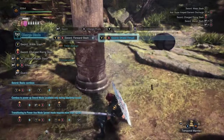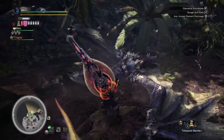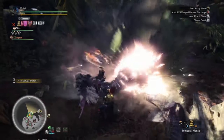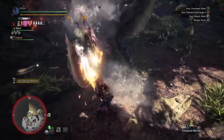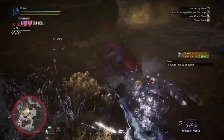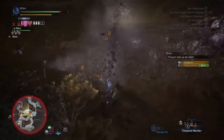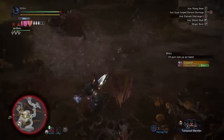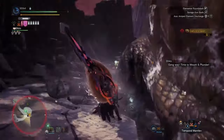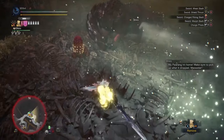This mode is only available in the Iceborne DLC, so no DLC means no Savage Axe mode. The thing about this mode is that it sucks up stored phial energy — meaning no phials, no more Savage Axe mode. So if you want to hang on to this mode, you're going to have to bonk the monster with your sword and store that phial energy. Also, when you're in Savage Axe mode, your movement is slowed and you can't block, so be careful. I only deal the damage and when it runs out, I'll go get it again.